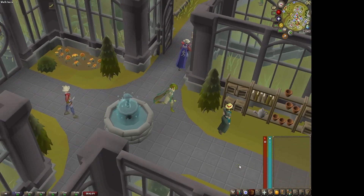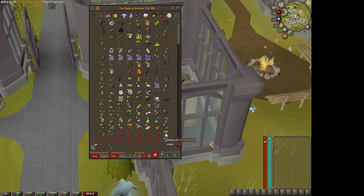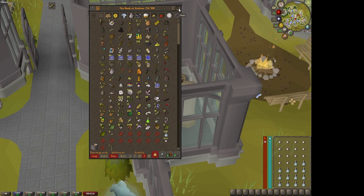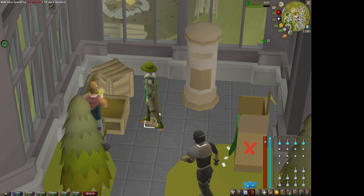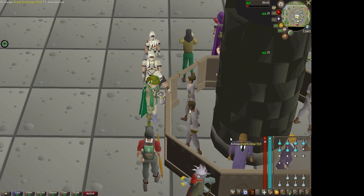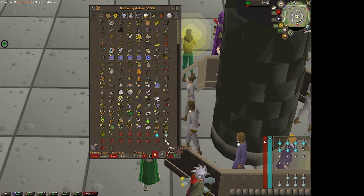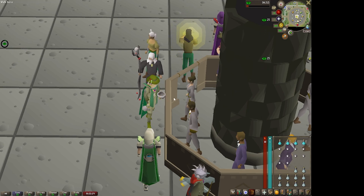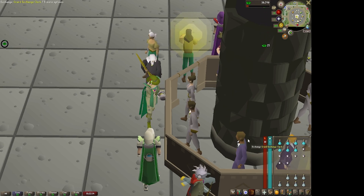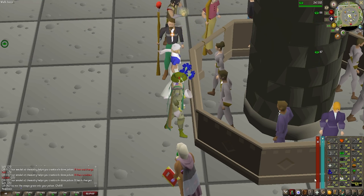For Herblore, I bought a lot of potions and started making attack potions, hoping to reach level 59 soon. I bought around 10k for 1.4 million GP. However, making attack potions was going to take too long so I switched over to prayer potions instead, which are much quicker. We hit 38 Herblore and then switched methods to finish off the remaining levels faster.